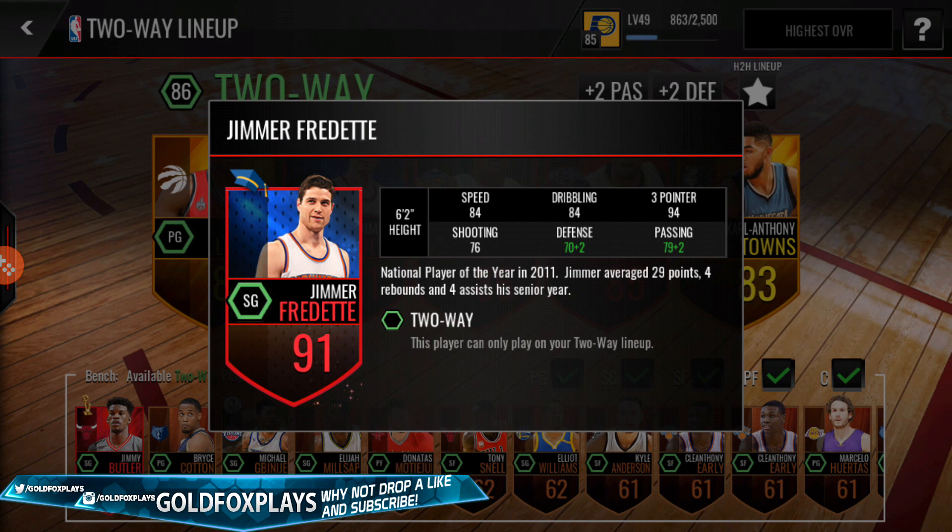What's up GoldFox Army, I'm back with another video. If you guys watched my 89 Campus Hero top tier pack opening a couple days ago, you guys would know that I pulled this beast — 91 overall Jimmer Fredette. So in today's video, I'm going to do a gameplay on him. He's arguably one of the best offensive players ever in this game, and I'll show you why.